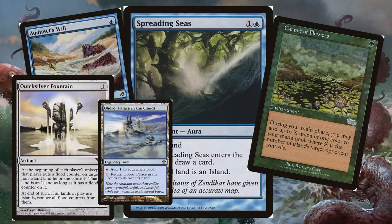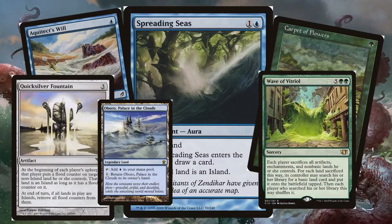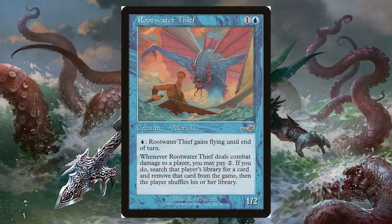If we want to double down on the disruptive elements, Wave of Vitriol can wipe everyone's non-basics and we'll be totally fine with all of our basics. One of my other favorites for disruption is Root Water Thief — this little Merfolk is adorable. You can give him flying, and when he punches your opponent in the face, you can pay two to exile a card from their library — just search and take out the card you don't want them to have anymore. People hate Root Water Thief, and it's a really fun ability, letting you neuter an opponent's combo deck with your little Merfolk.